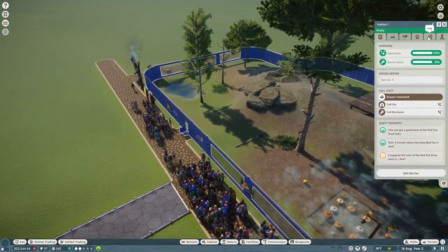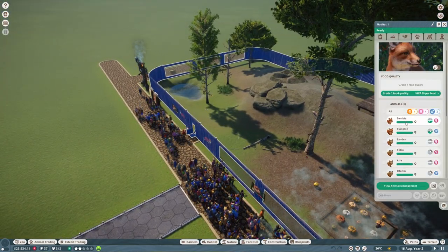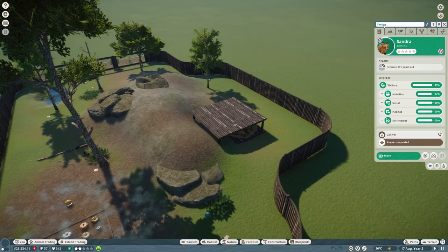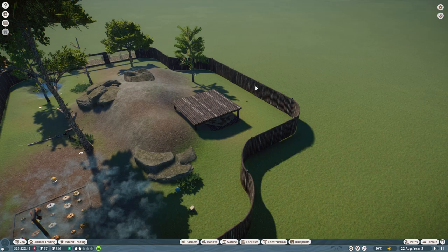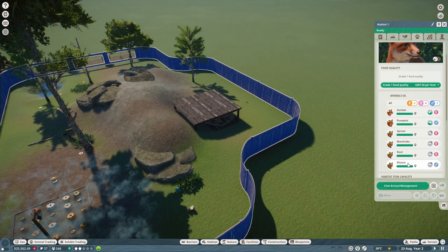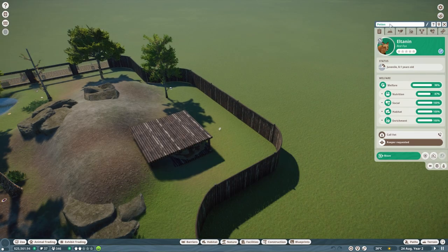I think we should probably name the little scamps. We've got Zombie and Pumpkin. Then we need Sprout, Mandrake, this one is going to be Root - thinking of pumpkin slash witchy kind of names - and this one is just going to be straight up Potion.